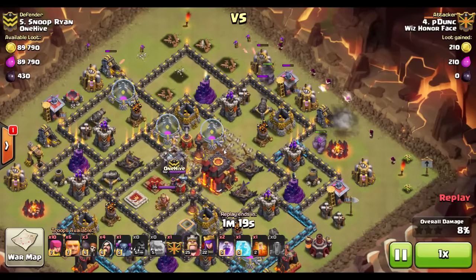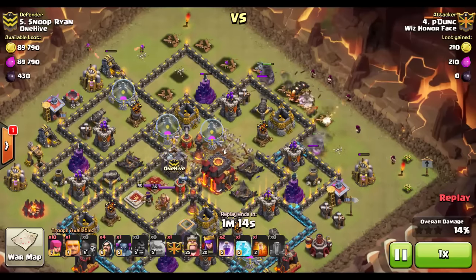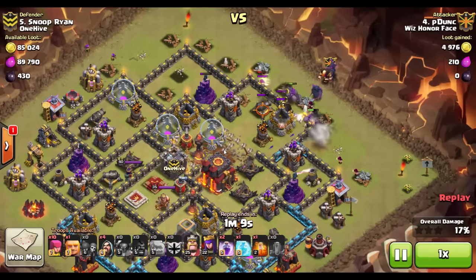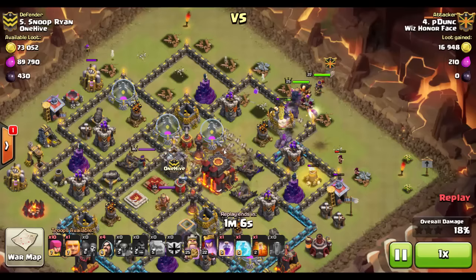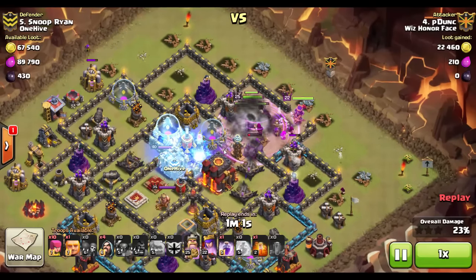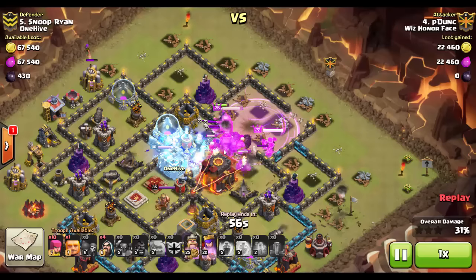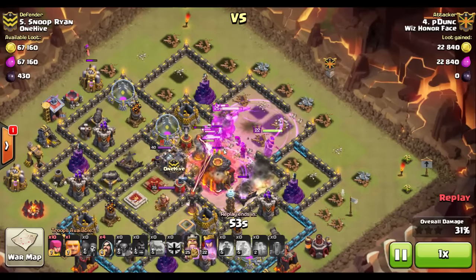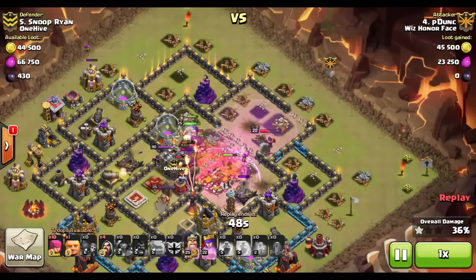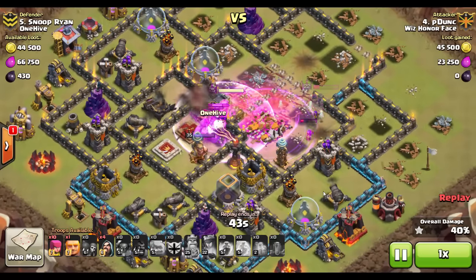He sends in two golems backed up with a bunch of wizards. A team of max-level giants and wall breakers break into the base, with pekkas, his clan castle troops, and heroes following the lead group of giants and golems. As they approach the first inferno tower, he drops the freeze spell on it, then hits it with a rage spell and his giants — and they quickly take it out, freeing up the Town Hall to be destroyed. The kill squad continues through the base taking out just about everything.